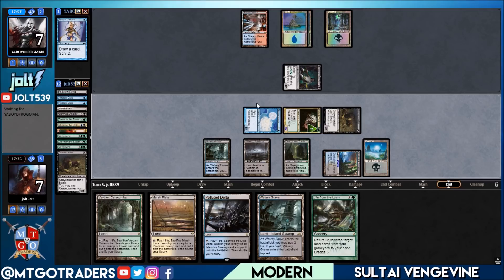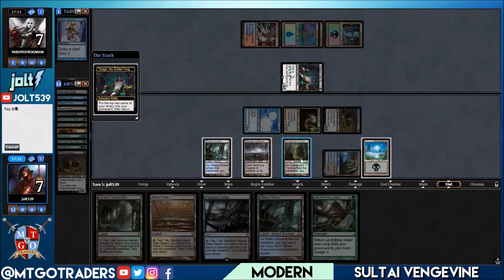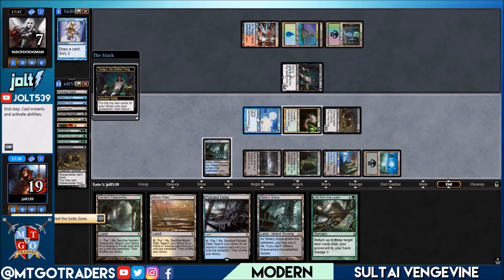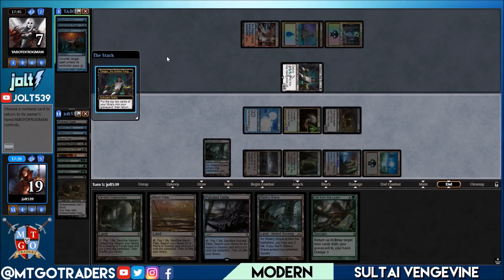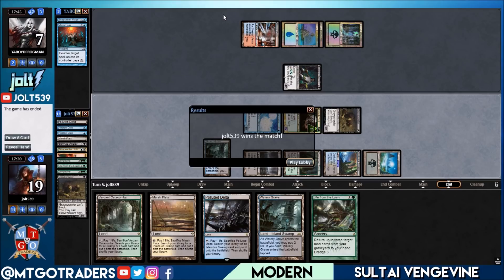They're debating a Tasigur activation. Let's go for Knot of the Bone in response — best opportunity to do that. We gain two life, back to 19. They'll put two cards in the graveyard. We're going to give them Serum Visions back — that's fine. They get Serum Visions and opponent scoops. We take it in two! There could have been an argument for not casting the second Grave Crawler, but we got lucky hitting the double Vengevines.